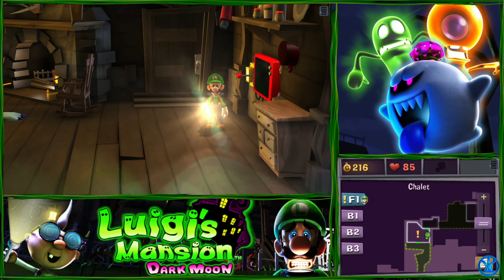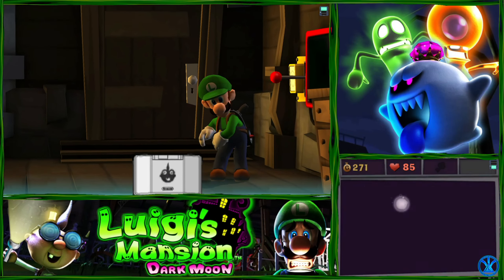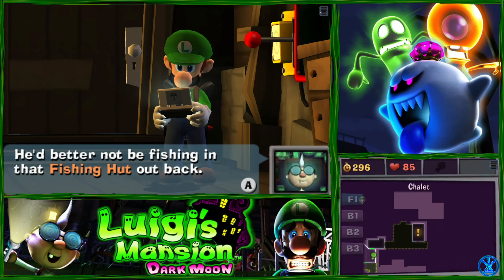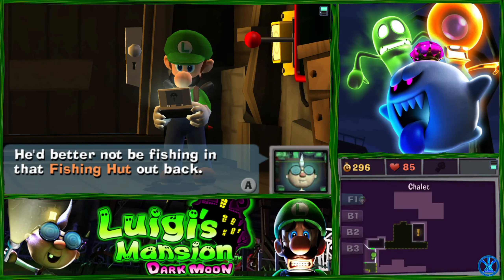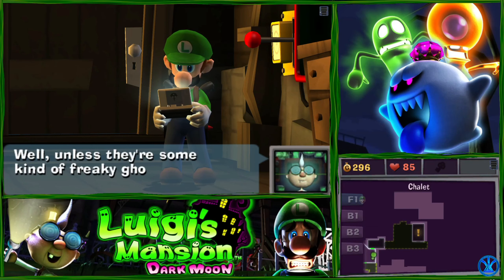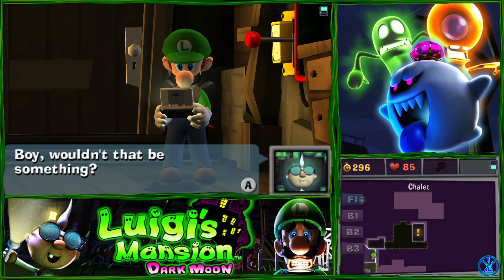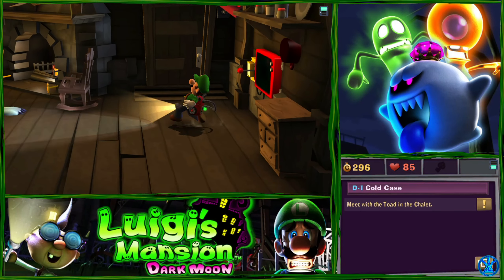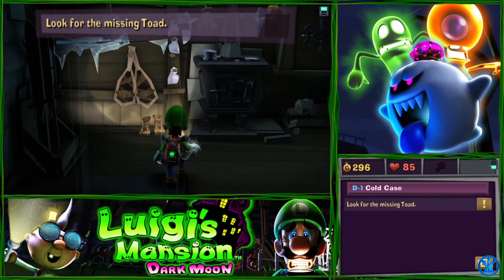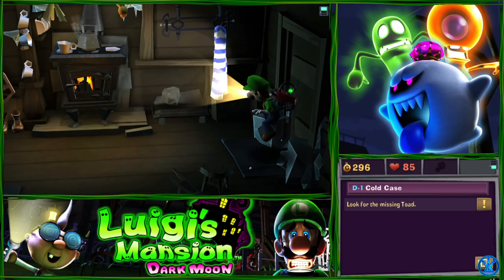Let's interact with this. Okay, here's the professor. No sight of the toad, eh? He better not be fishing in that fishing hut out back. I'm not paying him to catch fish. Well, unless it's some kind of freaky ghost fish — boy, wouldn't that be something. Alright, so let's go look at that toad in the fishing hut.